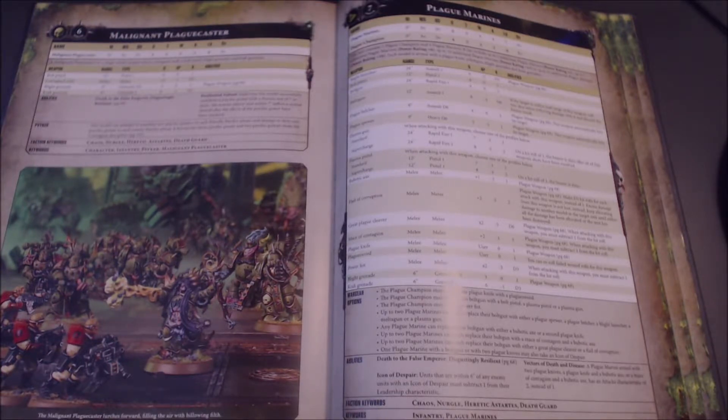Another popular option is a plasma gun and two blight launchers. For the blight launcher approach, leave this squad near your lord with the Arch Contaminator warlord trait for full rerolls to wound, since they are plague weapons. The blight launchers are actually pretty good — two assault shots, so you get two shots regardless of range, at strength 6, AP minus 2, D3 damage, up to 24 inches. The ability to reroll all failed wounds from Arch Contaminator helps offset that somewhat odd strength 6 — if it were strength 7, that would be pretty awesome.